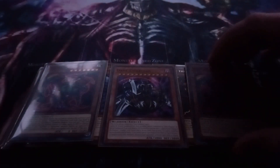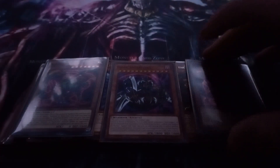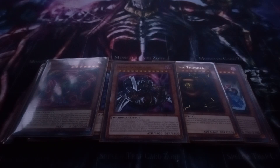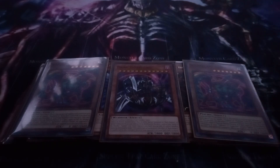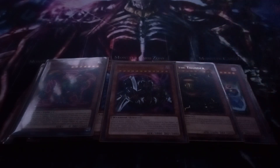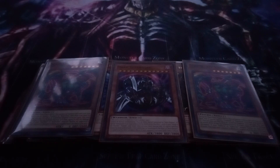I play one or two copies of Scareclaw Kishtira. You can special summon it from your hand during the main phase as a quick effect, and then you can banish a Scareclaw or Kishtira card from your hand or grave. It attacks in defense position and uses defense points. If a Kishtira monster battles an opponent's monster, it negates that monster's effects until the end of the damage step. This just helps for getting around monsters that can't be destroyed by battle.